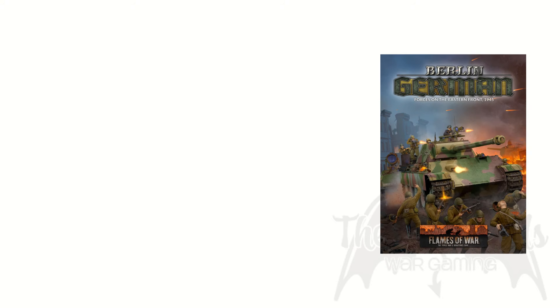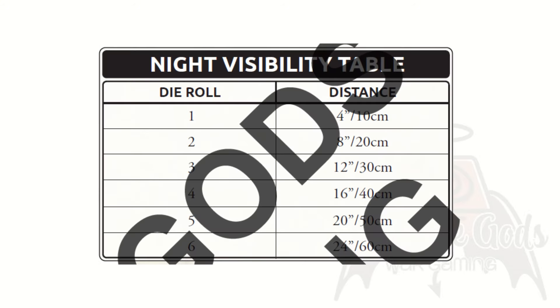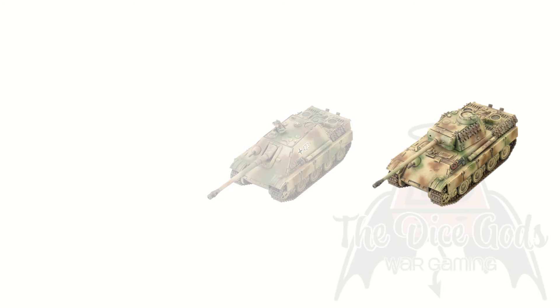What's new in the book? We come first for the toys, then the formations. First, we have a new game mechanic which impacts specific units in specific situations: infrared, or IR, technology. Whilst still relatively new, IR technology in game gives the German player distinct advantages in night-fighting games. Usually you roll a die to figure out how far you can see on the night visibility table, but with an IR-equipped unit you roll two dice and keep the highest. In this book you'll find IR-equipped Panthers and Jagdpanthers, so if you want a bit of a twist, this is a cool way to play. It's also available as a buff to certain infantry.